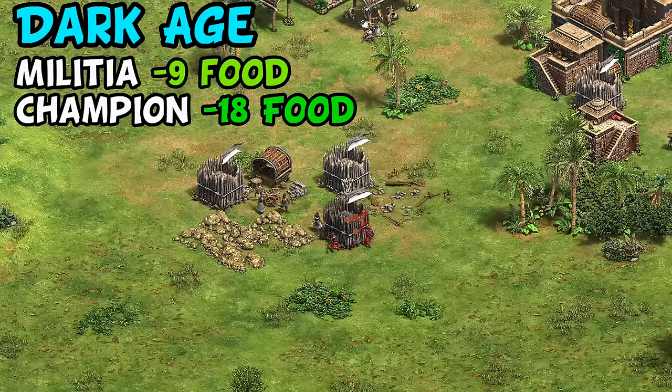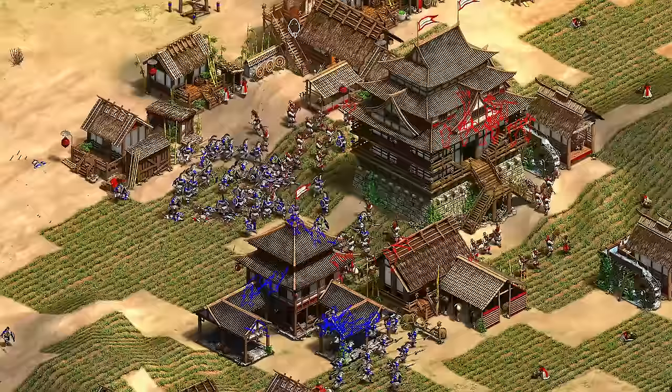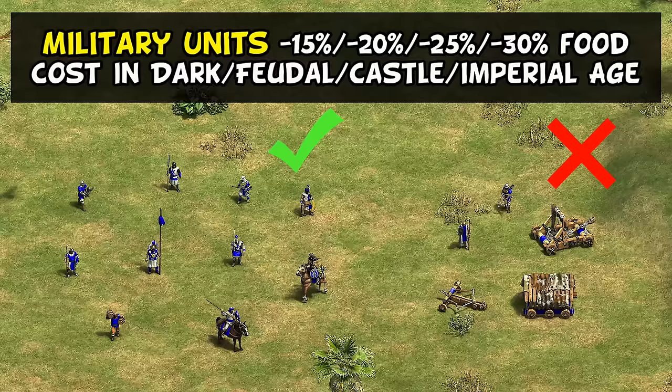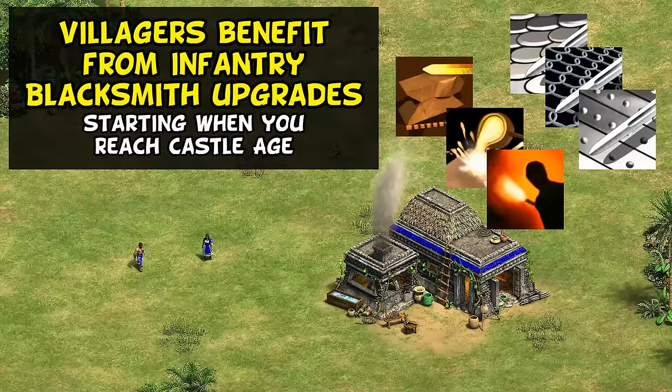Even in the Dark Age, you already save 9 food per militia, increasing to something better than free supplies in Imperial Age for champions, and also offsets a recent increase in the food cost of Eagle Warriors. Even units you wouldn't immediately think of, like petards, genitours, and Shaladoo warriors are also affected. So basically anything except crossbows, monks, and siege give unusually good value. Don't underestimate how quickly this bonus adds up, and keep in mind that food is the slowest of the resources for villagers to collect.